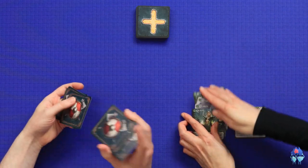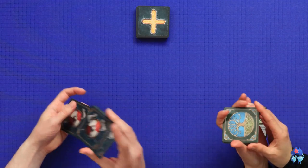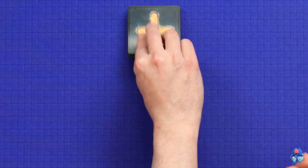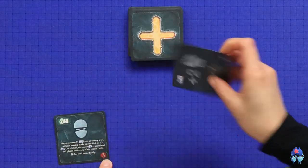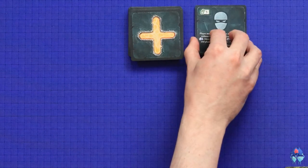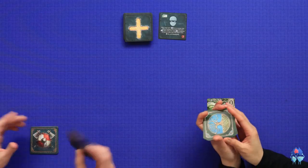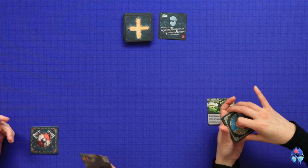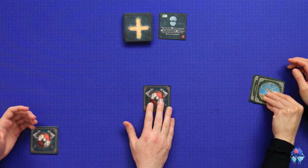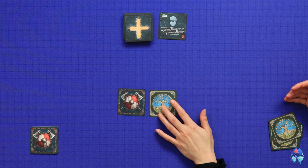We'll quickly show you the setup. We shuffle all of our units, and then we draw cards to see who goes first. I've got a three, mine's a one, so you go first. Okay, I go first. So I draw one of my units, look at it so that I know what it is - Stella doesn't look at it - and then we place it face down in the middle of the table. This is the start of the battle group.